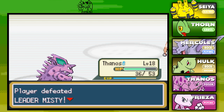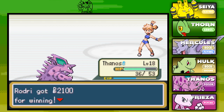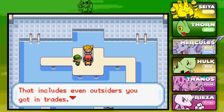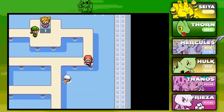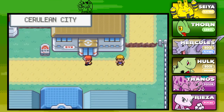We defeated Gym Leader Misty! She says we're too much and awards us the Cascade Badge. We got 2100 for winning. The Cascade Badge makes all Pokemon up to level 30 obey, including traded Pokemon, and we can now use Cut outside of battle. Misty also gives us TM03 Water Pulse. If we get a water-type Pokemon and combine that with Water Pulse, we are going to be rolling. That was a pretty quick gym — we flew through that a lot faster than I expected.